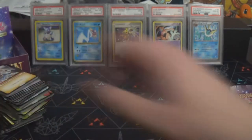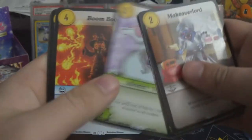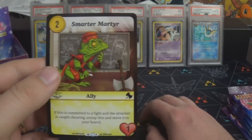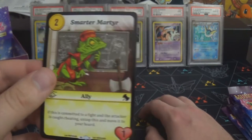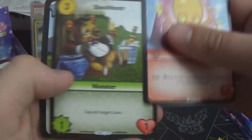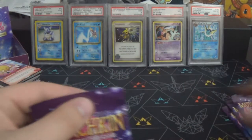We got a duplicate of Faux Paw, which we already saw. It kind of sucks to get duplicate rares in a box, but with only 24 rares they have to duplicate them sometimes. Then Smarter Martyr again — send them in when you think your opponent is cheating and get to use them again. I like Snobbear — I mentioned that last time. Screamstress again as well.